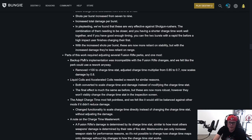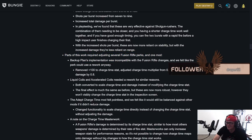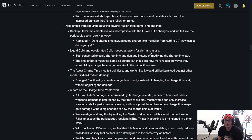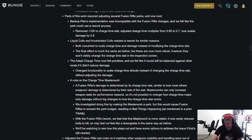This is why we hoard in Bungie — Fallout's already got a rapid fire fusion rifle with under pressure, high impact reserves, and a stability masterwork. Backup Plan's implementation was incompatible with the fusion rifle changes and needed a rework anyway. They removed plus 100 to charge time stat, adjusted charge time multiplier from 0.85 to 0.7, and now it scales damage by 0.8. With nine shots in a rapid fire frame that already has a fast charge time, it's basically near-instant. We really need to do a lot of work looking at fusion rifles now — this is big sweeping changes.